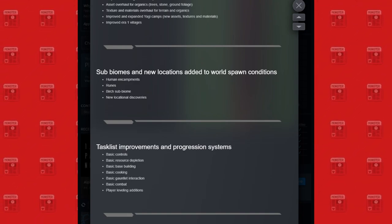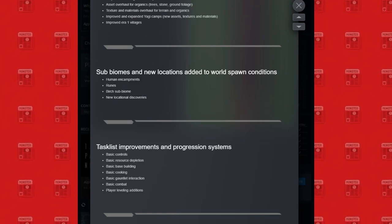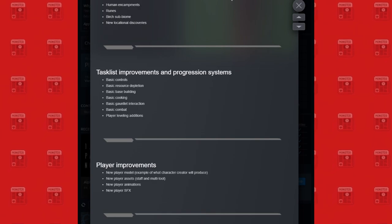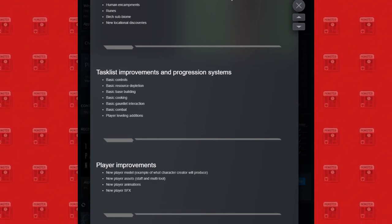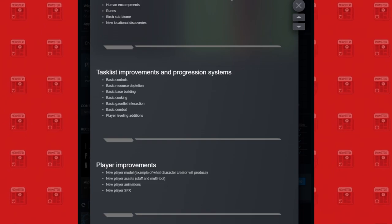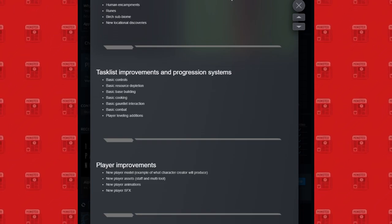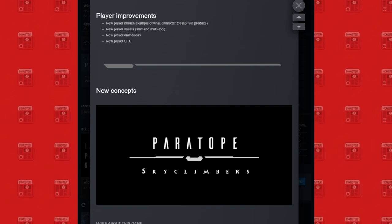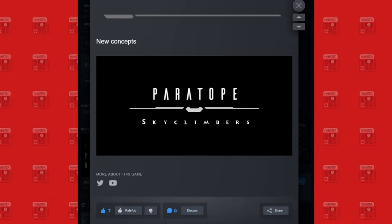Task list improvements and progression systems — basic base building control, resource depletion, etc. Player improvements: new player model as an example of what the character creator will look like, new player assets, new player animations, new player SFX, and new concepts — I think that's just like the thing when you load up the game.